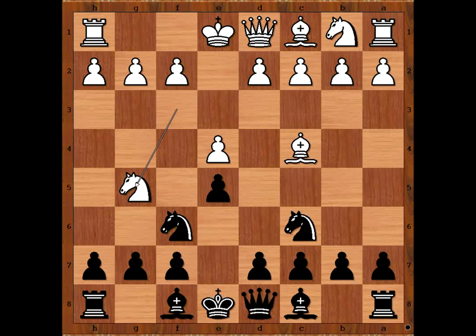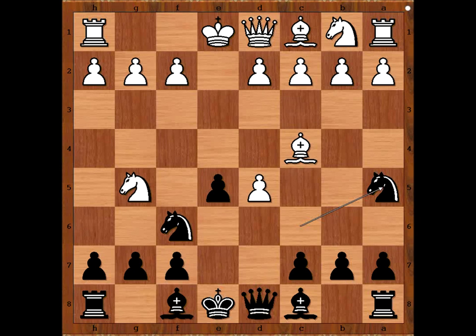The threat is bishop or knight takes on f7. How would you defend? Paul Keres played d5, e takes on d5, knight to a5. Of course, knight takes on d5 is not recommended. White has a choice: knight takes on f7 or d4. Both are very good moves.